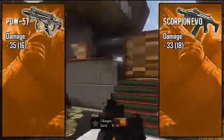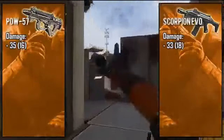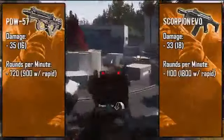For the Scorpion EVO, it rocks the standard 33 point damage that is common between most of the SMGs in this game, meaning it is going to take at least four bullets to take out an enemy. Its long range damage is slightly better at 18 points, but those two extra points really won't make a difference 99% of the time.